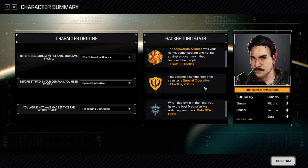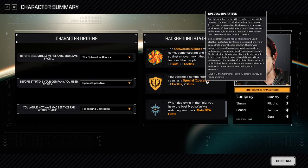Special Operative gets plus 2 accuracy at maximum range with weapons. These are all very minor abilities, but they're there and they're free — you get one guaranteed since you have to take one of these. When you're looking at your choice, consider not only the stats but also the passive ability. You can mouse over the text to see it at the bottom.